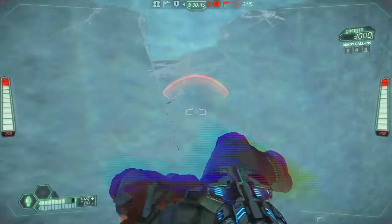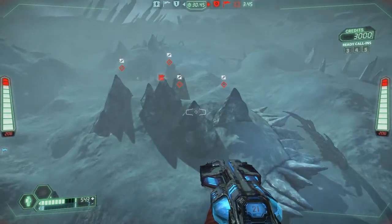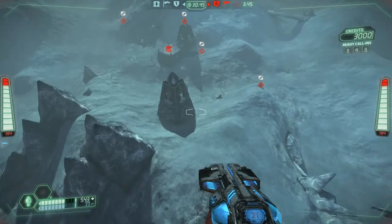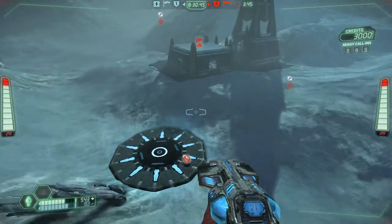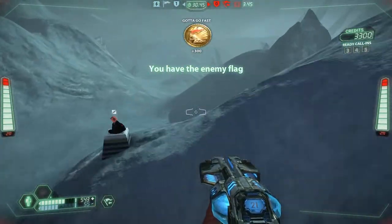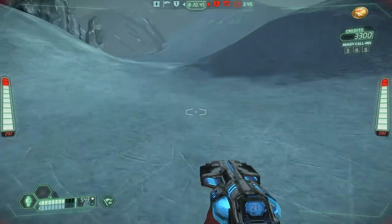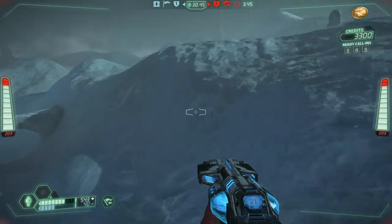This is the first route, going from the Blood Eagle side to the Diamond Sword base. This is more of a direct route. You just go over top of the mountain, grab the flag, and then you just make your way through the back end on this right side over here, or left side, depending on which way you're looking at it.